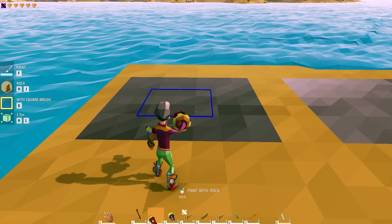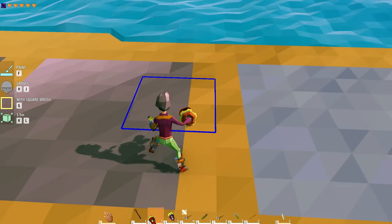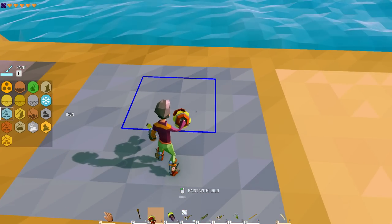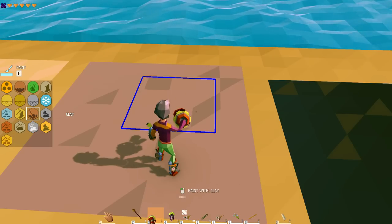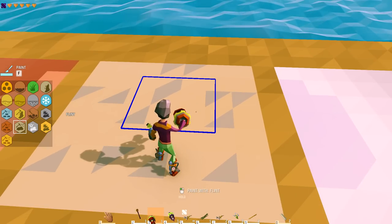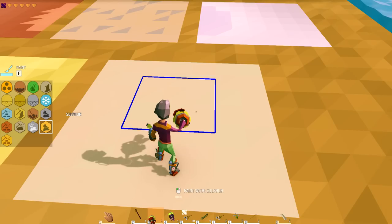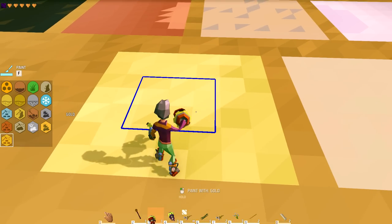So first we're going to start off with this little shade of color right here. This is a rock, this one is gravel, then we have iron, sandstone, clay, this one is coal, copper, after copper we have flint, next is saltpeter, sulfur, and we have gold.